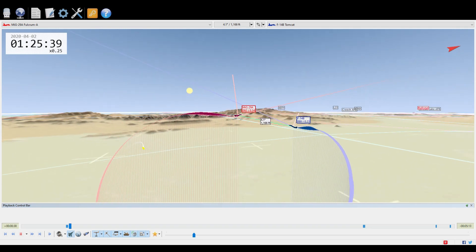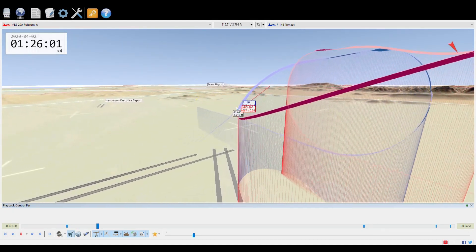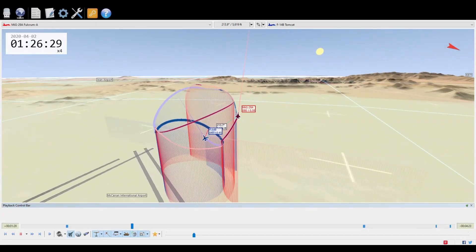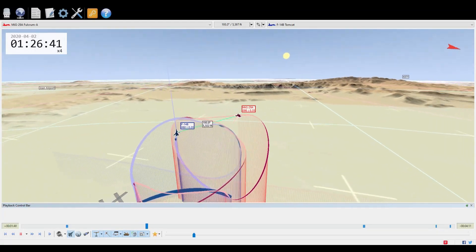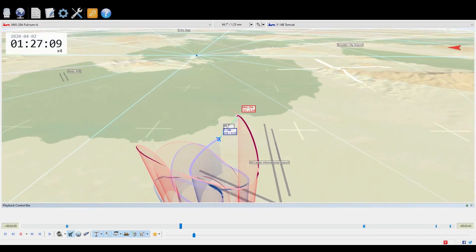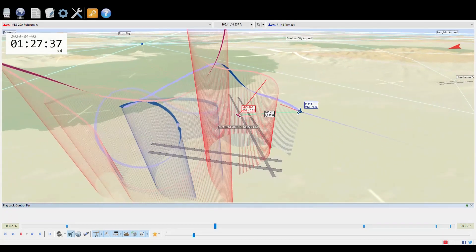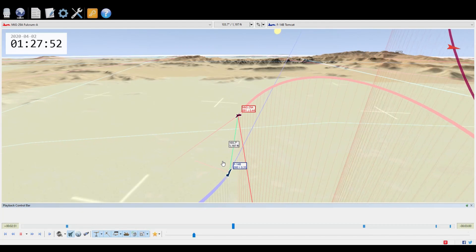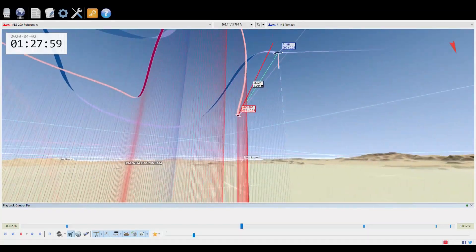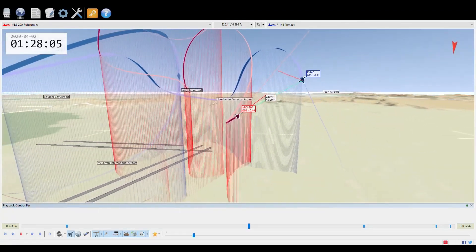Throughout this fight it looked like one might have the advantage, and then the advantage would go away. They just always seem to merge with each other, and I don't know if that's a function of the AI. They tend to fly towards the other target — not necessarily taking strategic or tactical decisions. If they get their nose around on their opponent, they seem to fly at the opponent instead of trying to get behind them.